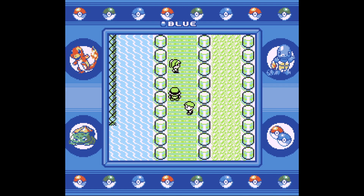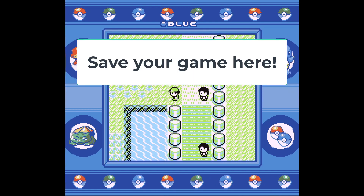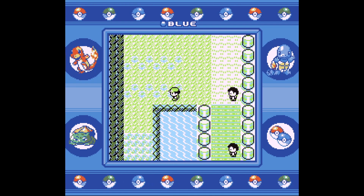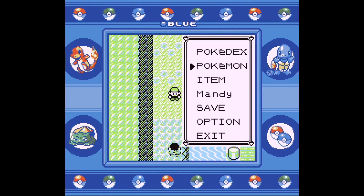Now go north, and turn left after Nugget Bridge onto Route 24. You probably want to save your game here, because this next part requires precise timing. When you step down to scroll the screen into the junior trainer's line of sight, immediately press Start.